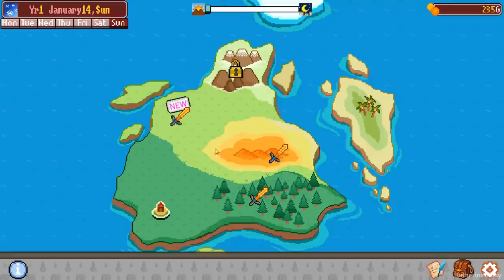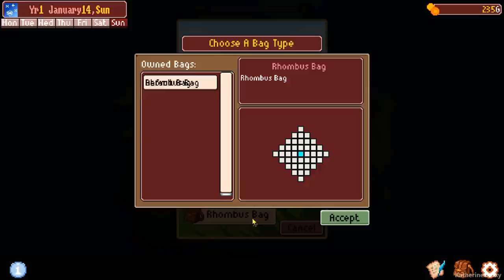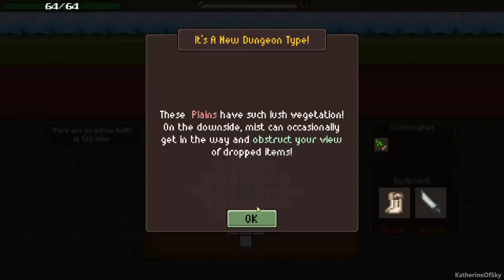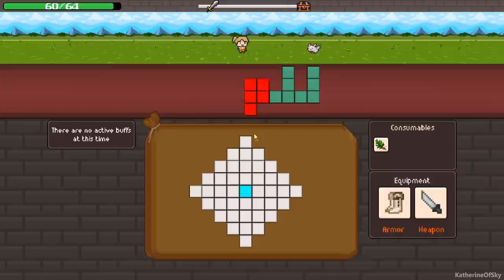Let's go to the plains starter dungeon. We have our rhombus bag. Now again this place is going to have a special effect. We got our green herb — the dungeon description says: 'These plains have such lush vegetation. On the downside, mist can occasionally get in the way and obstruct your view of dropped items.' So we kind of have to remember the shapes. This is good. I don't know what these items say at all — no idea.